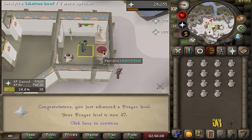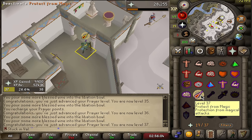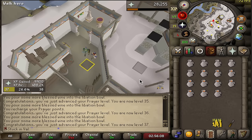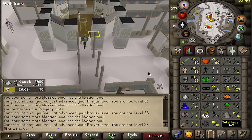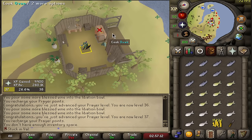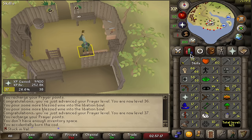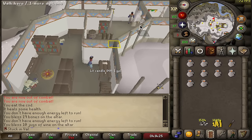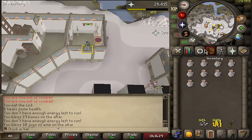Now at 37 prayer with protect from magic — though there aren't many mobs in Varlamor that use magic. Current stats: 58 defense, 66 strength, 52 attack. I've also been steadily working on cooking level every time I start a trip, just cooking a full inventory of food.